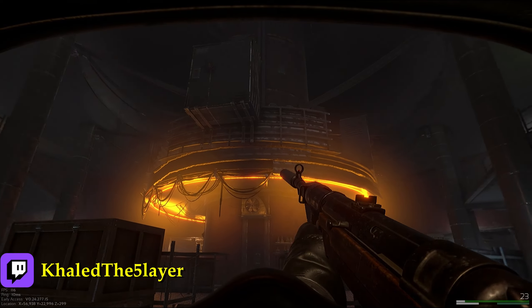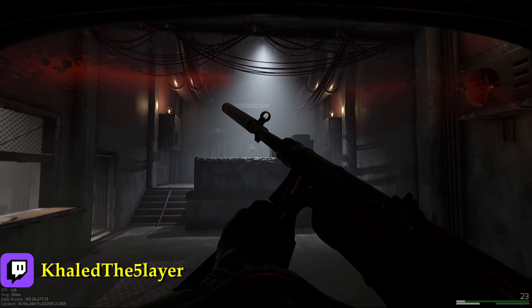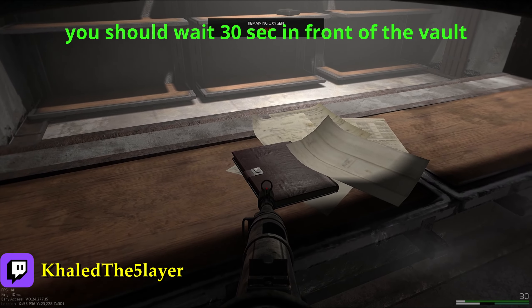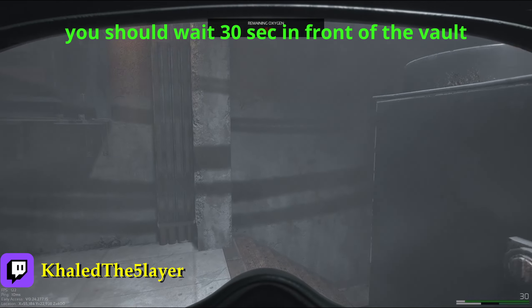Then you go — it's exactly behind this one where you came from. So you go downstairs here to the vault. Here you can get the bank transformation mission, and here you get the vault.